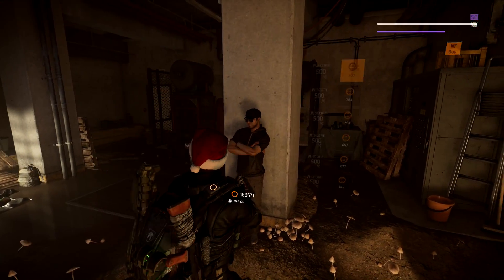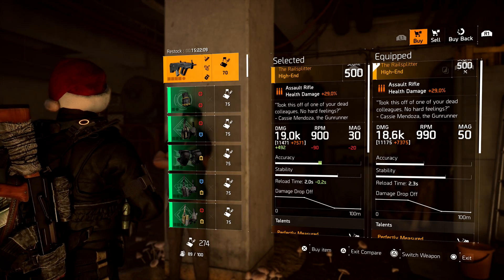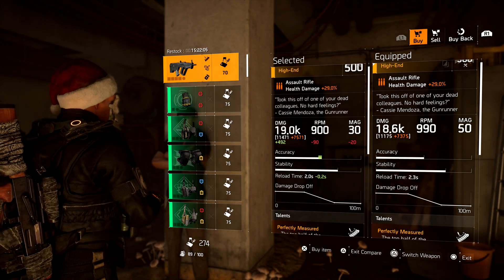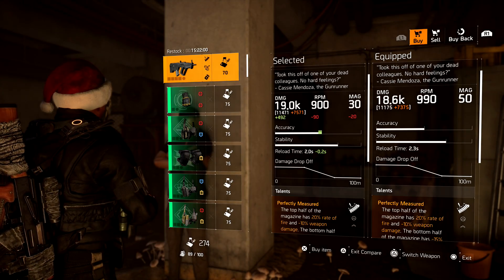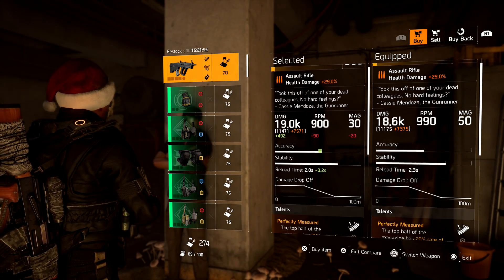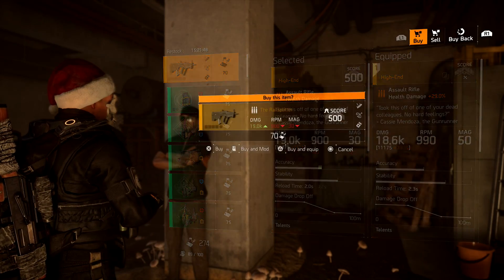Now back at the vendor, underneath the weapon you'll see the damage my build is putting out — 19,000 — and then underneath that, the base damage: 11,471. This one shows 492 more damage than my current one. My current Rail Splitter is at 18,600 and this one is 19,000. Always look at that base damage, because builds vary depending on your mods and weapon damage rolls.